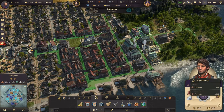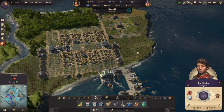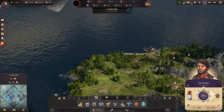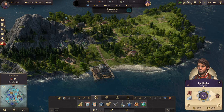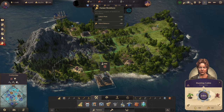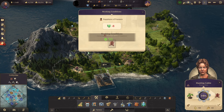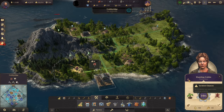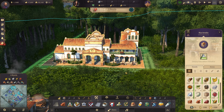For fur, none of my main islands — Ditch Water, the second, third, or fourth — had the fur fertility. Fortunately I found a small island with fur fertility and turned it into a no-population island. It has no houses but produces fur from hunting cabins. With no residents, we can boost productivity to plus 50% with no risk of fire or riots.